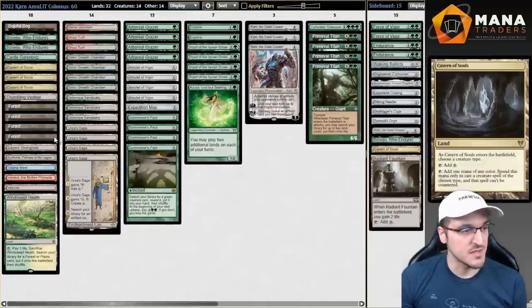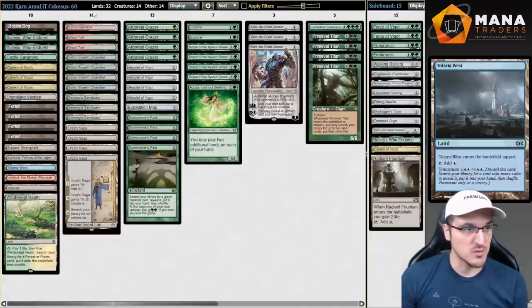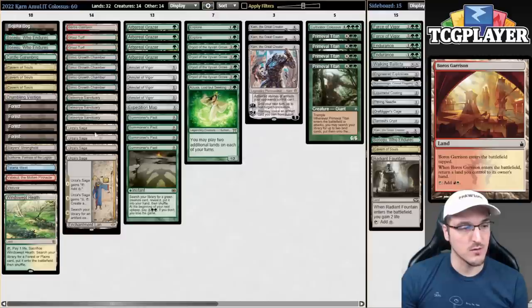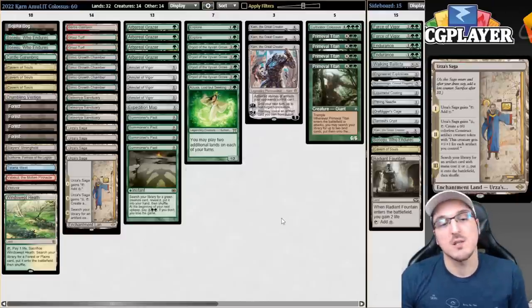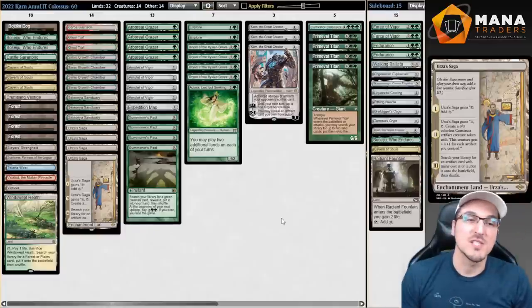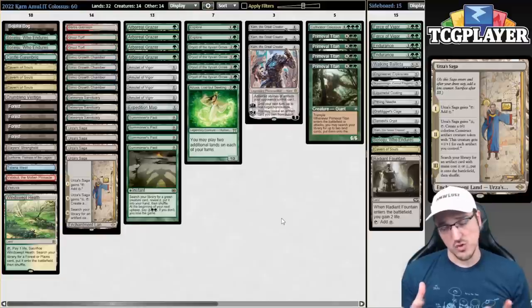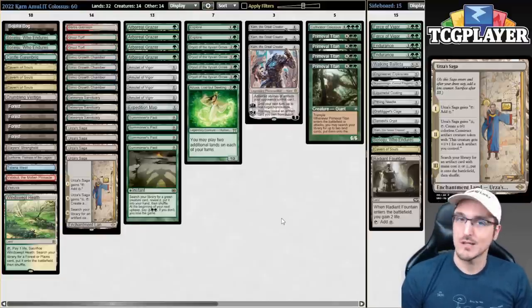I'm also playing one Vesuva and one Tolaria West, trying to maximize untapped green sources on turn one. I'm playing ten bounce lands — nine green ones and a Boros Garrison — and four copies of Urza's Saga. That's pretty much the decklist we're trying out today and hopefully that explains my decisions. If you have any questions, let me know in the comments. If you're interested in coaching or having me play any decklist of your choosing, you can find all the information in the description. Without further ado, let's get to some matches.